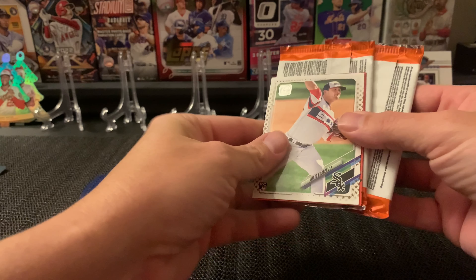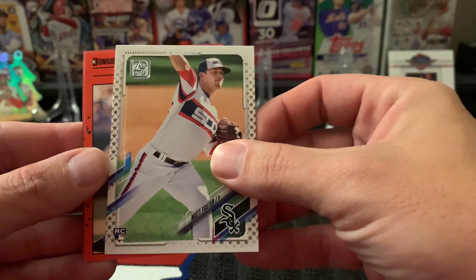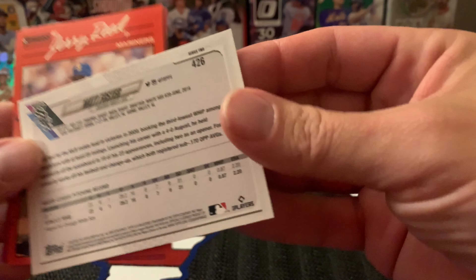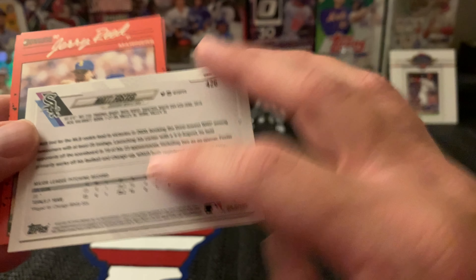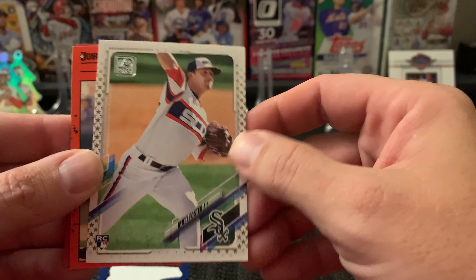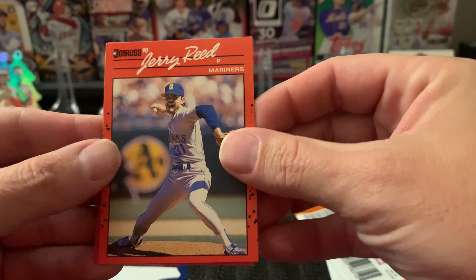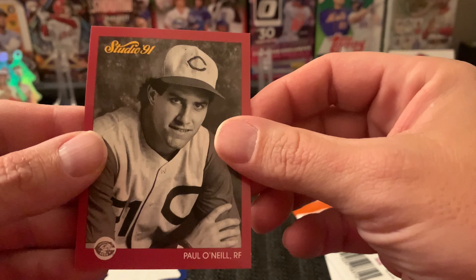Here are the random cards you get in there. We got an OPS '21, OPS Series Two — I'm not sure if this is like a gold star parallel or something. We got a 1990 Donruss Jerry Reed and a Paul O'Neill '91 Studio. I'd like to get a box of this and open these — they always have some really funny pictures in there.